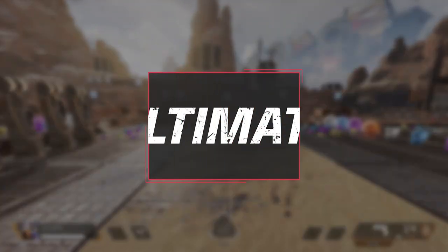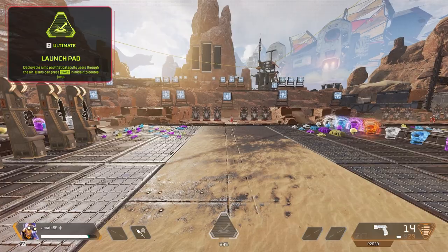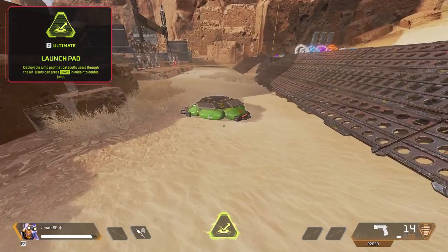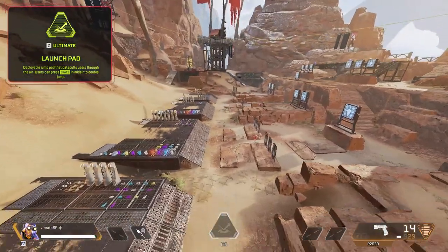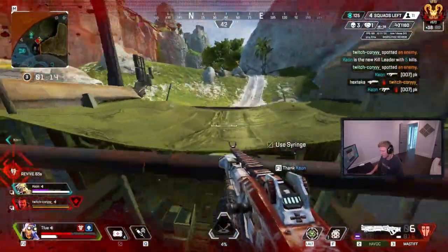Now let's talk about one of my favorite things with Octane, and that's his jump pad. This allows Octane players to charge into battle at insane speeds, or even get into some high ground with the right pad jump. This ability has an insanely short cooldown and allows Octane teams to rotate quickly around the map, or constantly have a tool to jump into fights. Like if you crack or knock someone on an enemy team, you can be on top of them in record times with the jump pad.